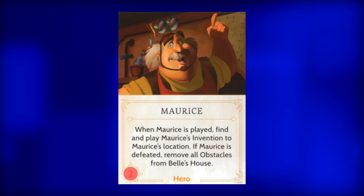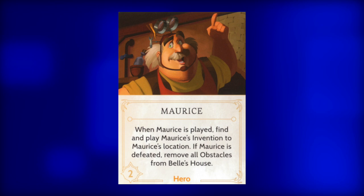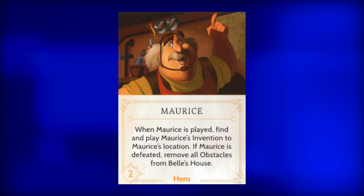Next up, Maurice. This wacky inventor has two strength, and when he is played, the Fater will find his invention and attach it to him or another hero at the same location that Maurice is played to. Be careful when playing him, because when he is vanquished, Gaston will remove all obstacles from Belle's House — and with only two strength, that won't be difficult to do. Usually not a wise fate selection, but if he must be played, try to use his invention to prevent vanquishing of more powerful heroes.